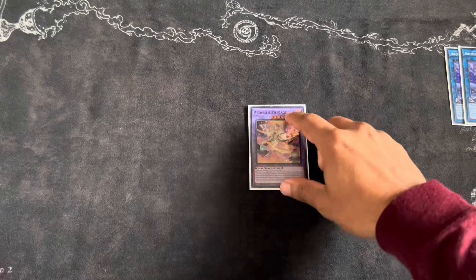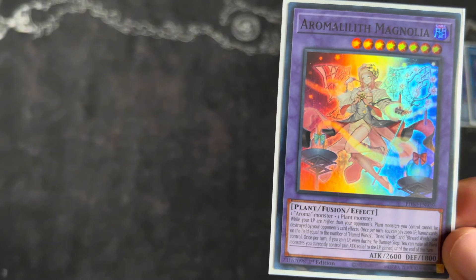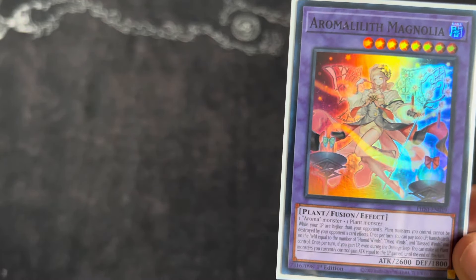The next card is the new fusion monster — we play one. The main effect you care about: when your life points are higher than your opponents, plant monsters you control cannot be destroyed by your opponent's card effects. Once per turn you can pay 2000 life points to banish cards on the field equal to the number of Humid Winds, Dried Winds, or Blessed Winds you control. Also, once per turn if you gain life points during the damage step, all plants you control gain attack equal to the life points gained. The protection effect is what you primarily care about.